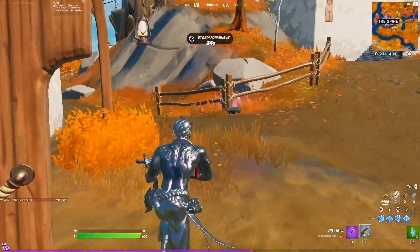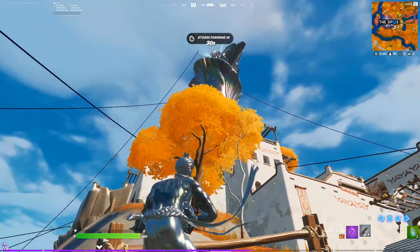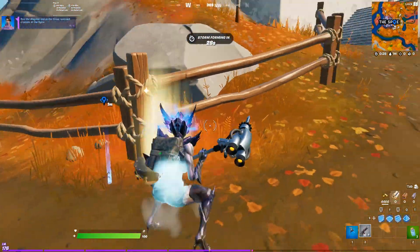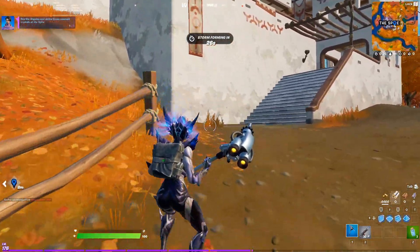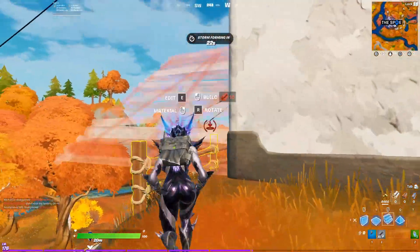Once you're at the spire you want to come to this little suitcase here, which is there on the map — that's the spire up there. You don the disguise and then it turns you into the spire set, which is actually pretty cool. This gives you this whole weird pickaxe and this random back bling.